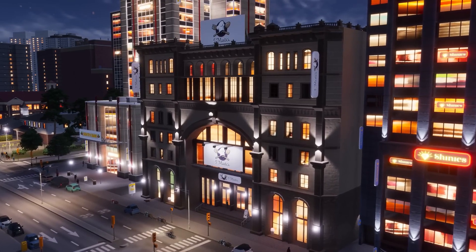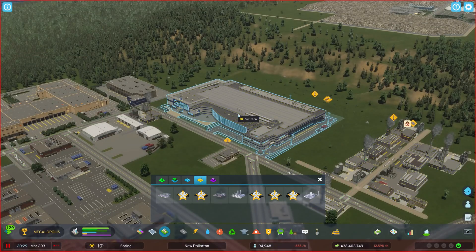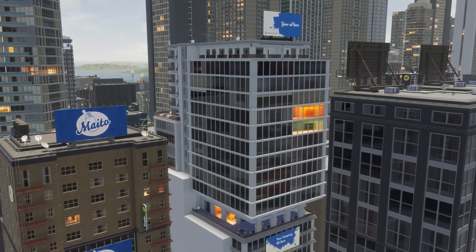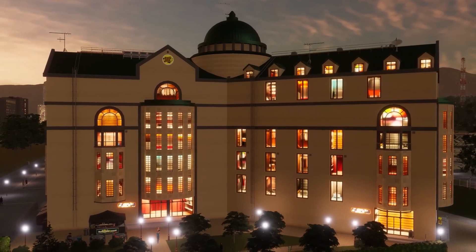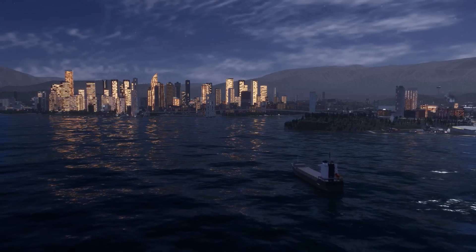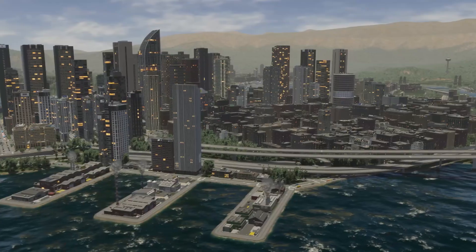There are some signature buildings they want to show, but I want to focus on one moment where the narrator says your commercial zones are also where citizens and tourists eat out, catch the latest blockbuster, and dance until dawn. That means there are areas where your sims can party until dawn — so there's probably going to be an entertainment district. It shows that the game will give you bits and pieces of what DLCs offered in CS1 right in the base game of Cities Skylines 2.